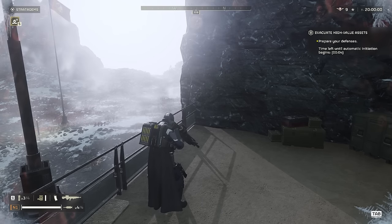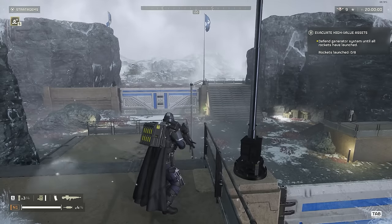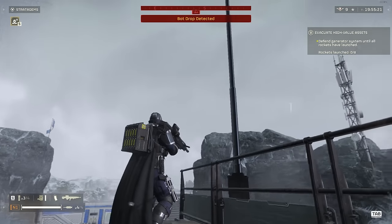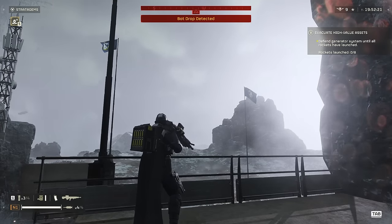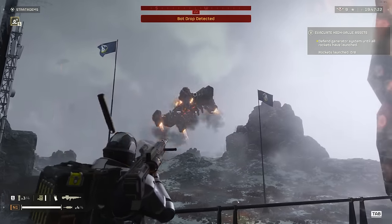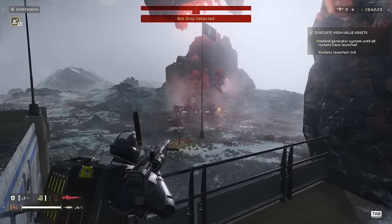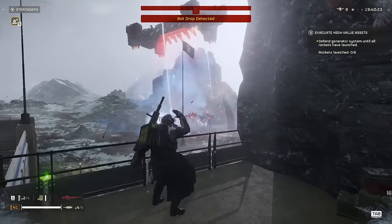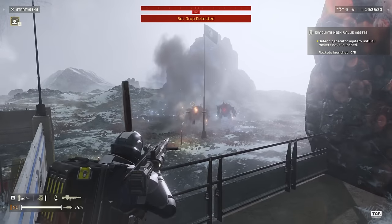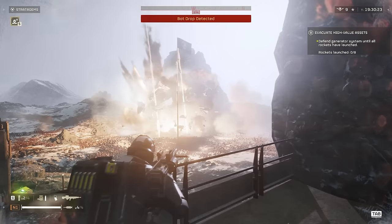With my loadout, you'll see I'm using the autocannon - just an all-purpose weapon. I can take on big guys and small guys. The AMR does the job as well, with that same kind of all-purpose profile. They tend to drop on this side first, so waste no time, just open up on them. Even if you have something that can take down a dropship, often the enemies are still alive when the dropship crashes, so you might as well just start killing them.